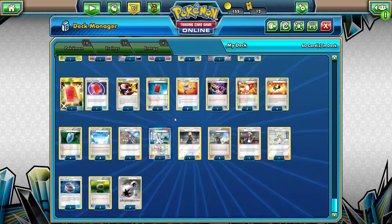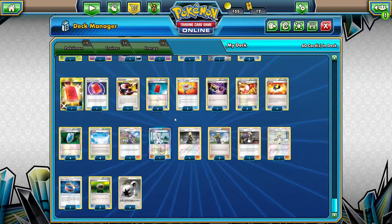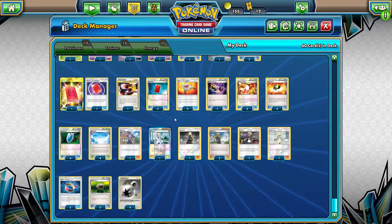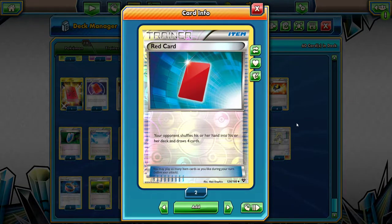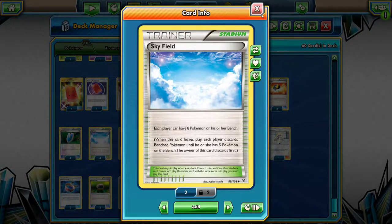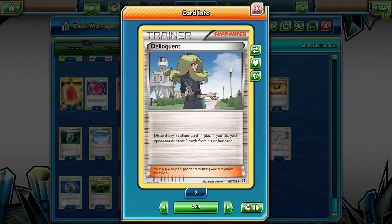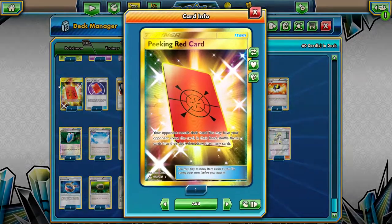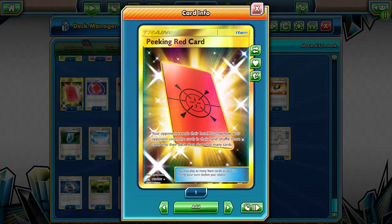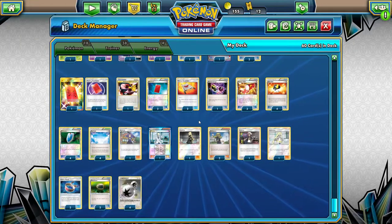What is your combo with Red Card and Peaking Red Card? First, use your Red Card to limit your opponent's hand size to four, then put your Skyfield down as your stadium of choice, which fills your bench up to eight Pokemon. Then use a Delinquent so you can get their hand size down to one. After that, use Peaking Red Card to see if they have draw support or ways to get draw support. If they do, shuffle their hand back to their deck and have them draw one card back.